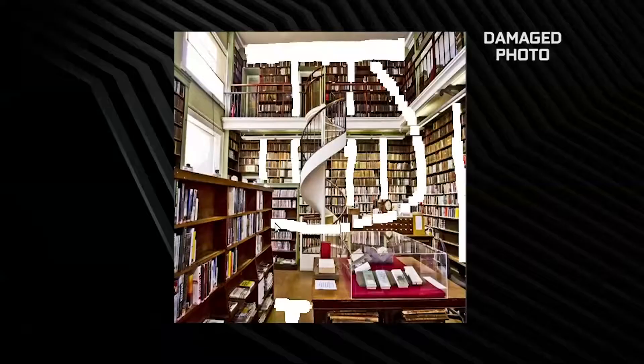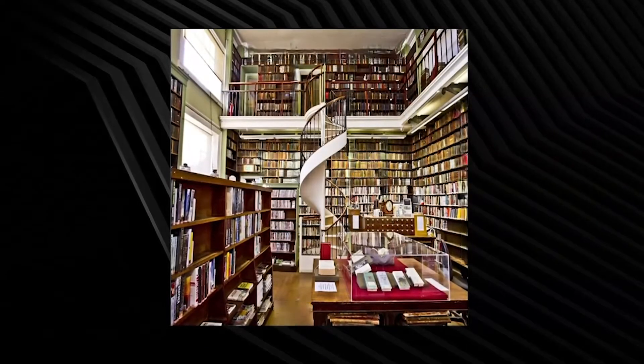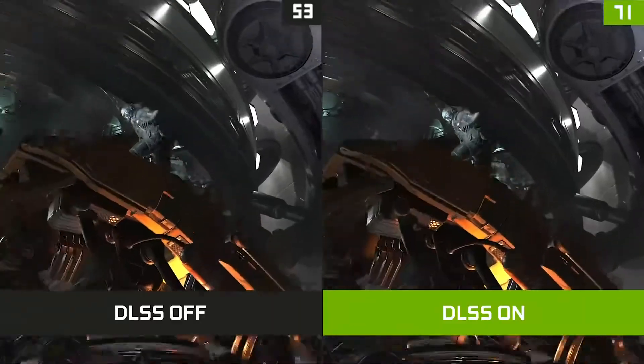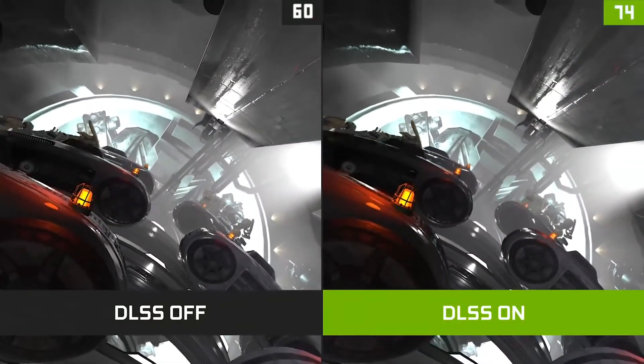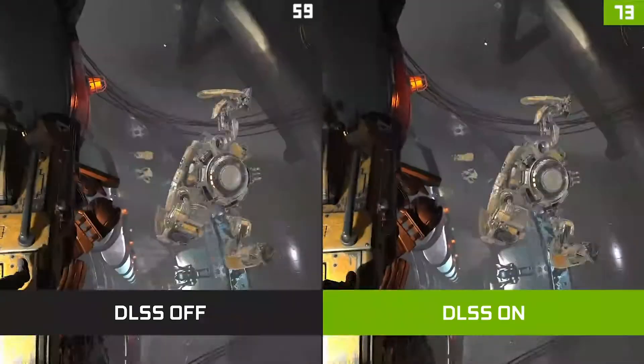The DLSS journey started in 2016 when an NVIDIA researcher showed us incredible results obtained by using a convolutional network to fix damaged photographs. We immediately saw an opportunity to make games run faster by first reducing the rendering resolution and then using AI to fill the missing information and generate high quality images at much higher performance.